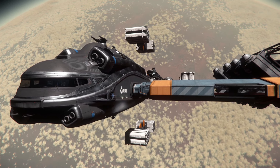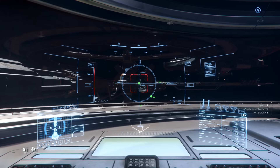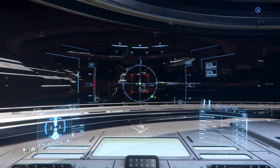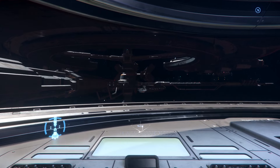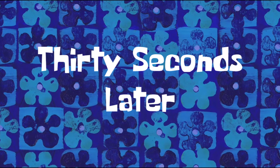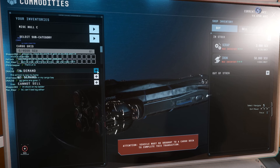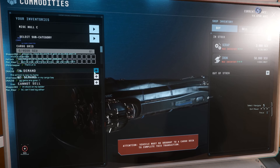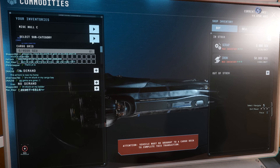An additional problem with the Hull C was that it had less reliable recovery. For example, just after docking when loaded, the server crashed. In my Hercules, once I heard the message 'landing complete,' I would know that if the server crashed, I would return to my Hercules in storage at the station with the cargo intact. But when docked with a full cargo load in the Hull C and I returned from the 30k crash, the ship was stored but devoid of cargo — even if waiting overnight to be sure the 30k crash recovery had time to process. So this represents an additional level of annoyance with the Hull C.